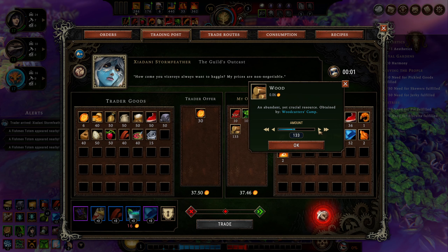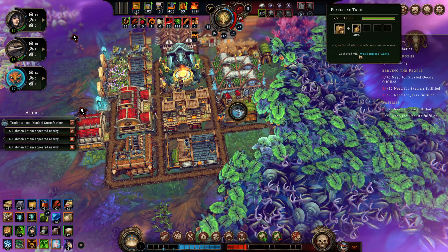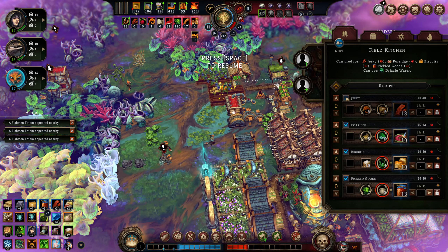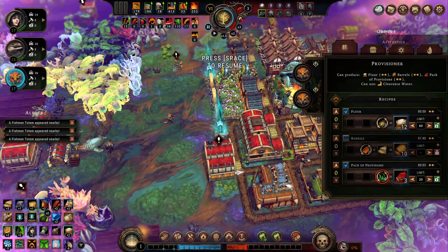What would be really nice is getting that cornerstone that gives you more housing for every trade you make. There's nothing else I want to sell to her. Let's sell that much and scale it back a little bit. We'll just have that amber for later — never know, a future trader might need it.